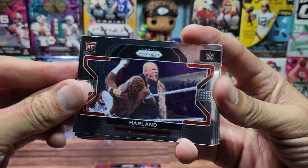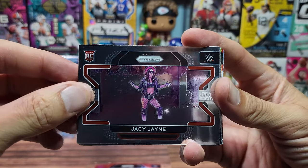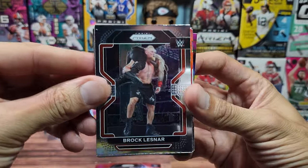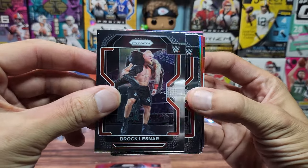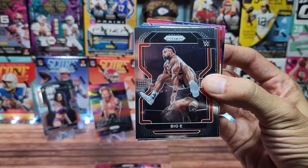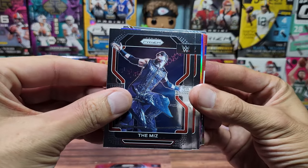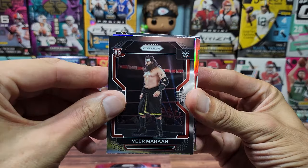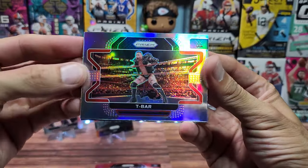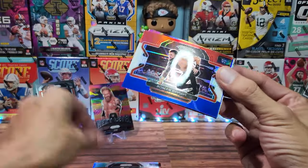We have Haaland the rookie, J.C. Jane the rookie, Roman Reigns, Brock Lesnar — he's in both WWE and NFL Prizm this year. Bruno Sammartino, a legend but a little too old for me. Big E, The Miz from MTV, Veer Mahan the rookie, a silver for T-Bar. I really would have liked Stone Cold silver. Put T-Bar down in the parallel pile.